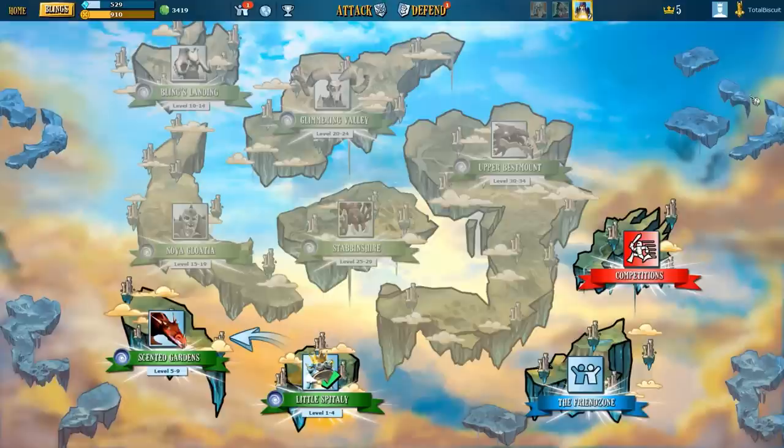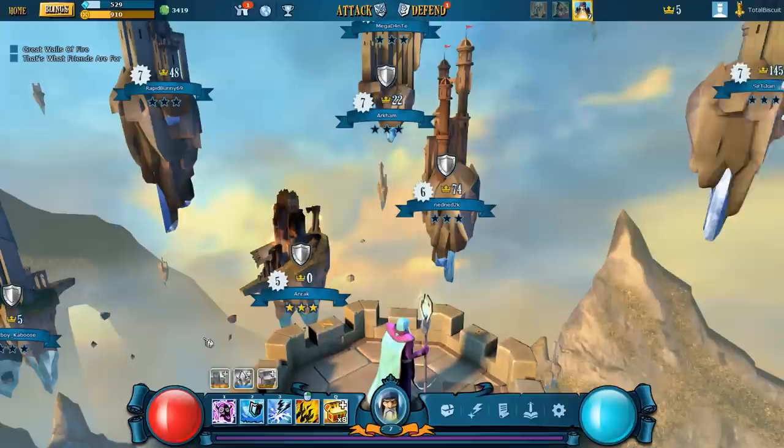There's a region map which lets you go to various places, including the friend zone where all your friends are. The idea of competing with friends and building castles they have to invade is a really nice way of doing things. Then there are story areas you progress through. Right now I'm in the scented gardens, levels five through nine. Every time you beat the boss, you gain access to a new region with higher level stuff — more rewards, more risks.